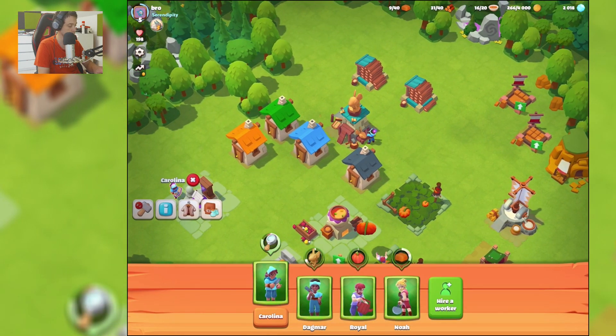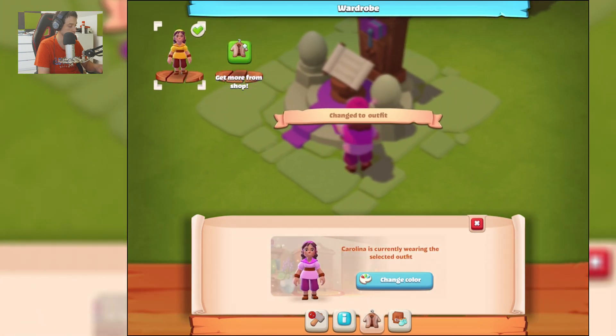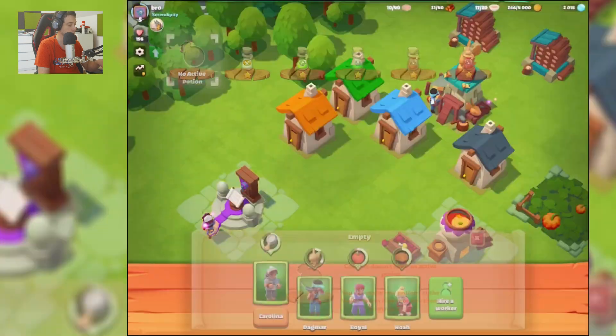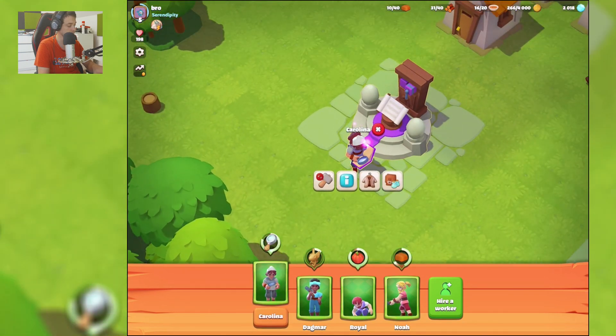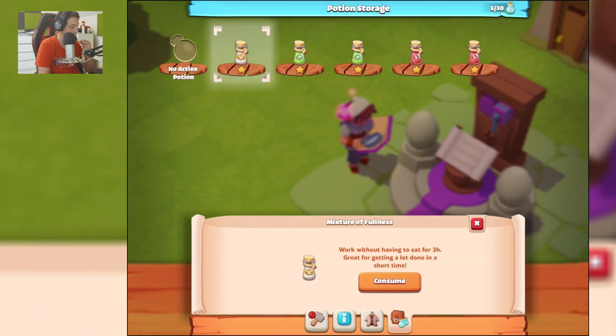Can I use Caroline to change color? I can change color for her, but she currently doesn't have an active potion. You can make new potions at the potion maker or buy them in the shop. So as you can see, I can get her a mixture here.